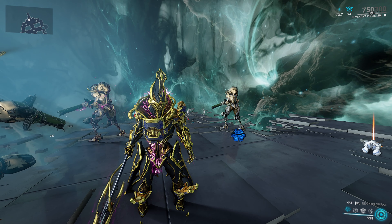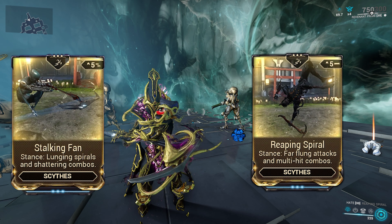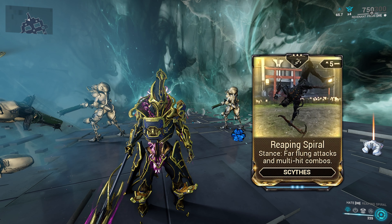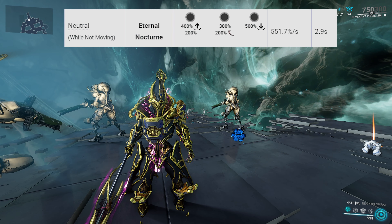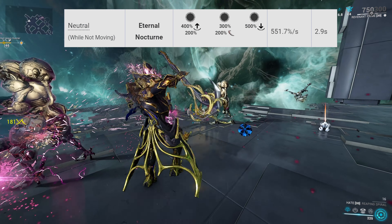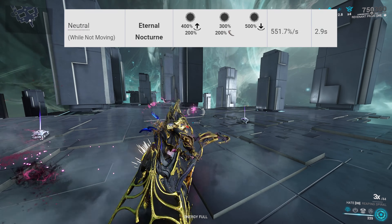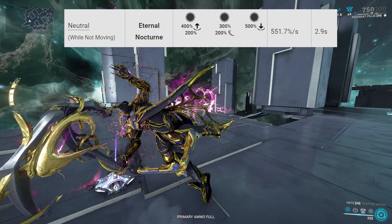Let's talk stances. Should you go for Stalking Fan or Ripping Spiral? Best in slot is Ripping Spiral, for a couple of reasons: it has a higher multiplier in the neutral combo. We're going to use Eternal Nocturne — that's E, E, E for a simple E-spam build. That's the easiest way to play. You simply press E three times without any directional input, and that's your optimal combo.